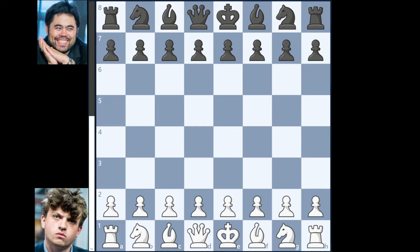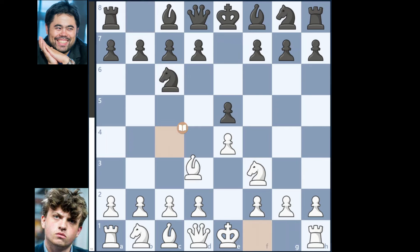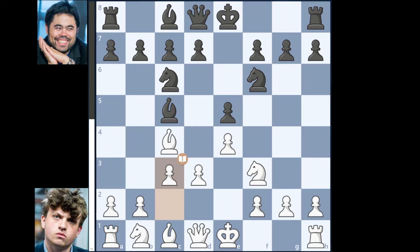Hans Niemann starting with the white pieces goes for 1.e4. Hikaru replies with e5, Knight to f3, Knight to c6, Bishop to c4, Bishop to c5, d3, Knight to f6, c3, d6, and Niemann goes for castling.